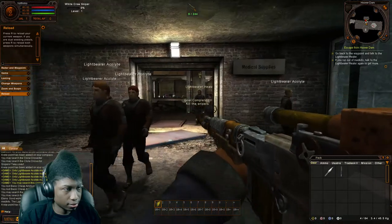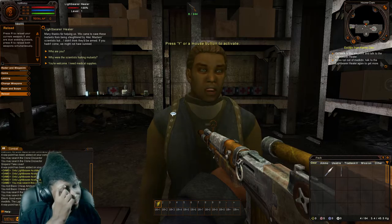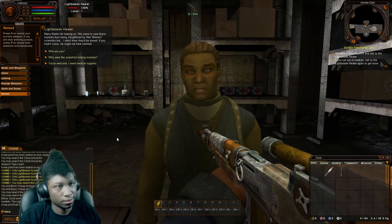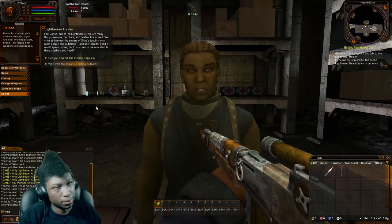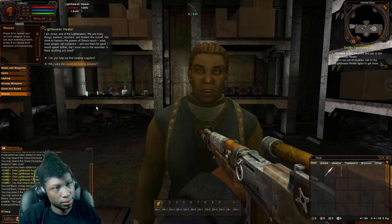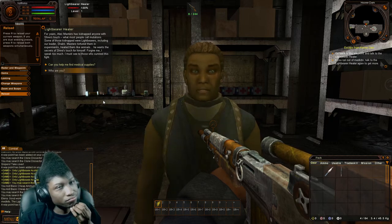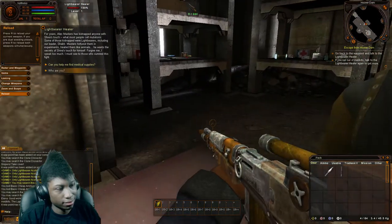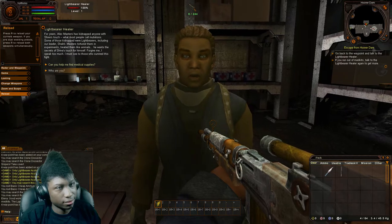Can you help me? I would like to learn the word of god. Thanks for helping us — we came to save these mutants from being slaughtered by Alec Master's scientists, but I didn't think they'd be armed. If you hadn't come, we might not have survived. I am Jonas, one of the Light Bearers — we are warriors, teachers, and healers. We strive to harness the powers of Shiva's Touch, what most people call mutations, and use them for good. For years Alec Masters has kidnapped anyone with Shiva's Touch, including our leader Shakti. Masters tortured them in experiments, treated them like animals — he wants the secrets of Shiva's Touch for himself.